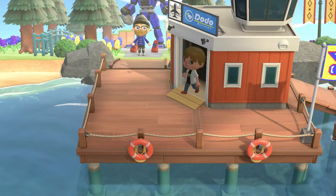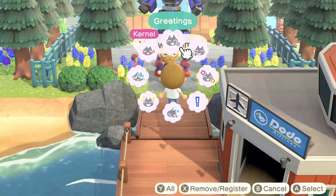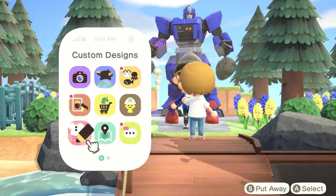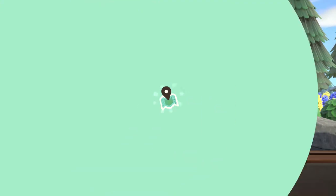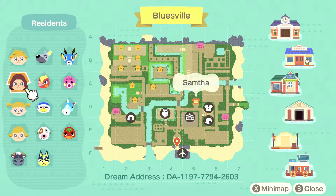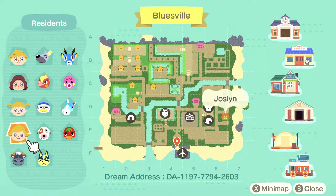Let's see if the gifts are for me. All right, so this is Colonel. Let's check their map really quick. So they have four houses on their island - there's Colonel, there's Sampa, MC, and Joslyn.